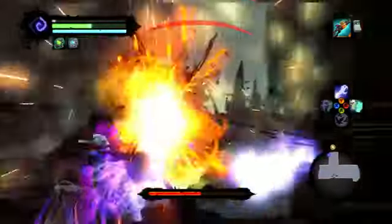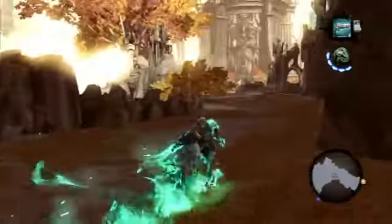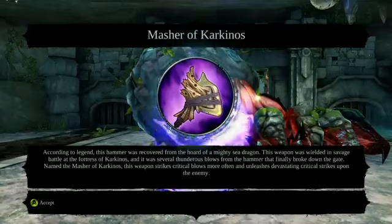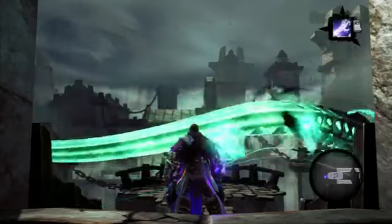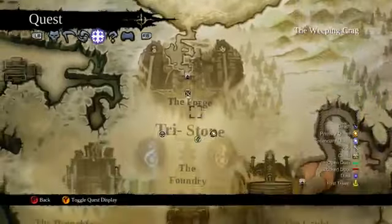Obviously things get a little more complex as you progress through the game, but the general outline of your objectives is usually similar. Vigil made efforts to counteract that occasional linearity by adding tons of collectibles, hidden loot chests, and side quests scattered around to keep players interested, as well as a fast travel option to open the world up a little bit more.